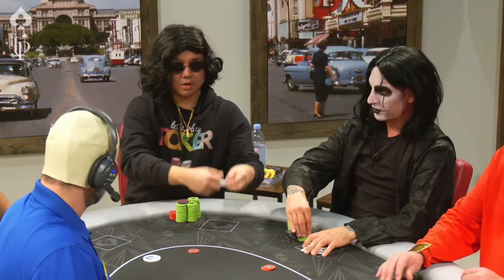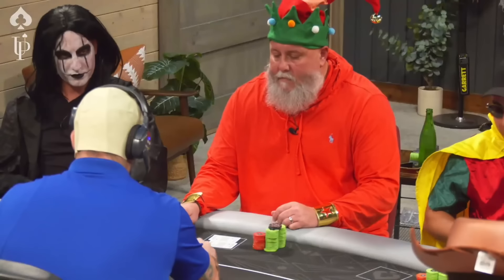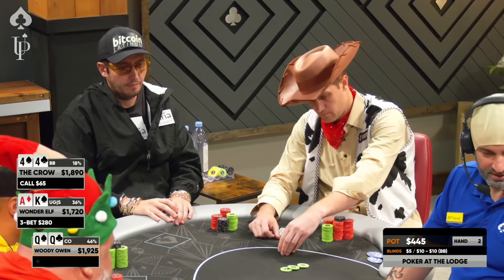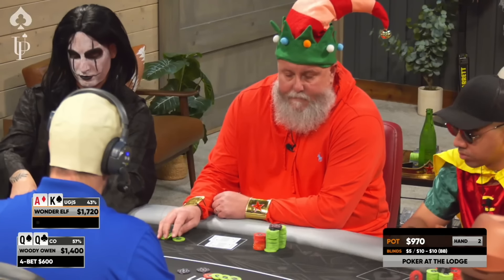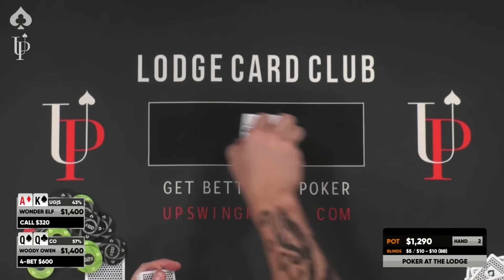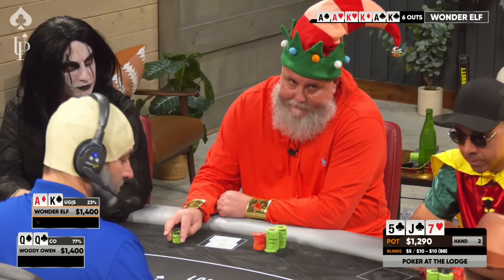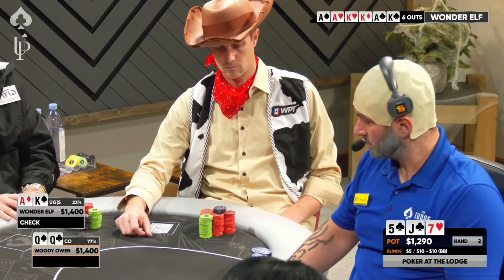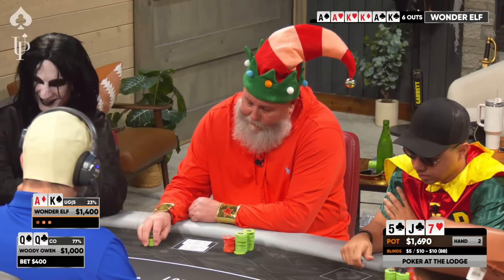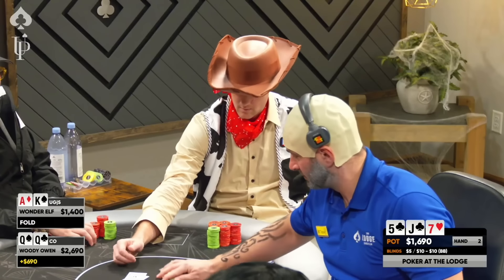With the straddle on to $25, I raise to $75 from the cutoff with Pocket Queens. The crow in the big blind makes the call, and the under-the-gun straddler 3-bets to $280. Getting all-in preflop seems appealing, but I go with a smaller sizing and 4-bet to $600. The crow folds, and the biggest elf I've ever seen declines to 5-bet jam, so I figure we have him beat — he calls. The flop comes Jack-7-5 with two clubs. We have an overpair and backdoor flush draw. I bet $400, and the opponent folds. Right away we're up several hundred and have the largest stack at the table.